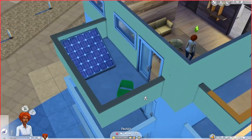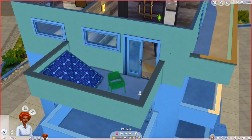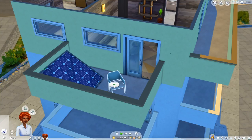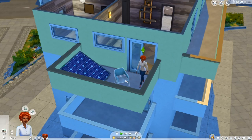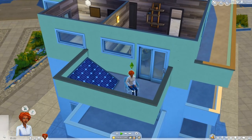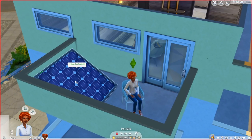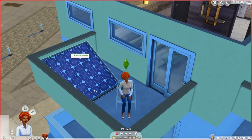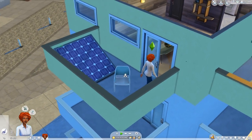You can do this for any object. Say if I wanted my Sim to sit out here — pause the game, shift-click the chair, toggle active object, then use Tool to move the active object there. She could sit out here if she wants. You can do this with a sun lounger if you want your Sim to catch some rays. I find it great for objects like the solar panel or the rain collector — things you'd naturally want outside.